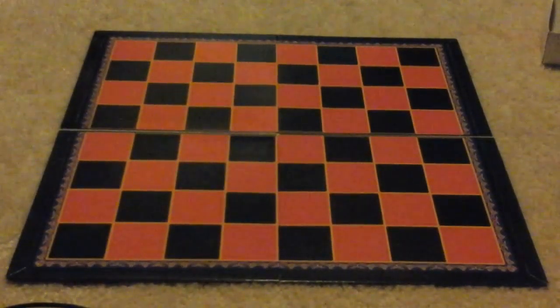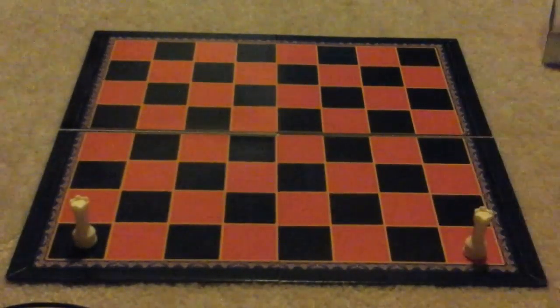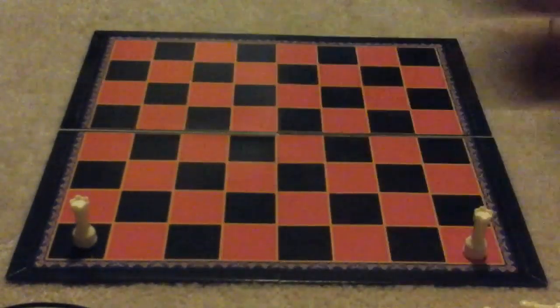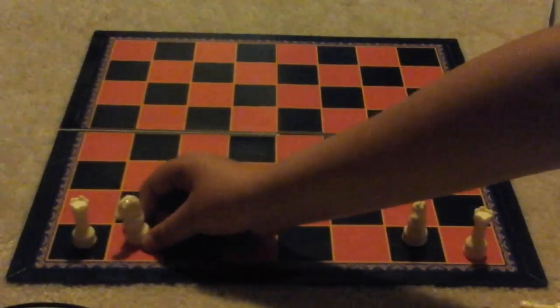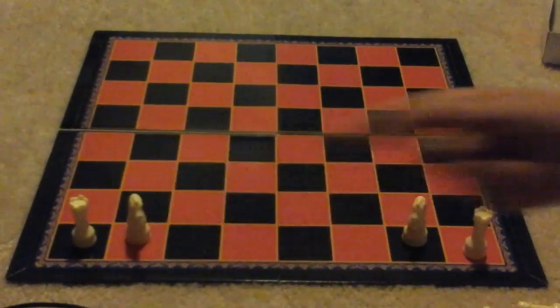Now we're going to set up the pieces. This is a rook, also known as a castle. There are two of them and they both go each in the corners. And then next are the knights — they look like horses. They are placed right beside the rooks.